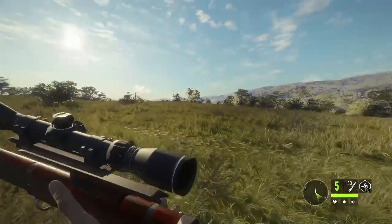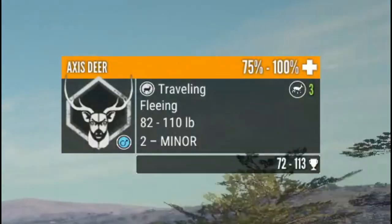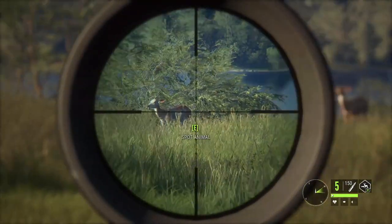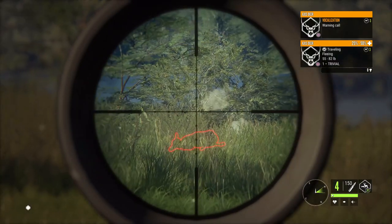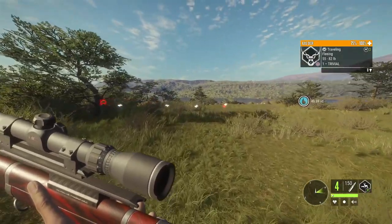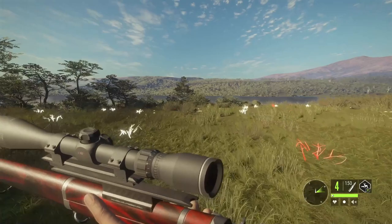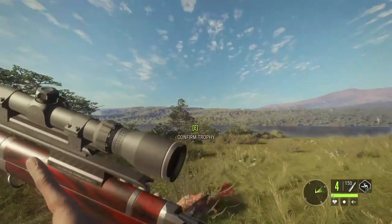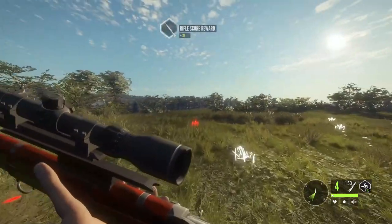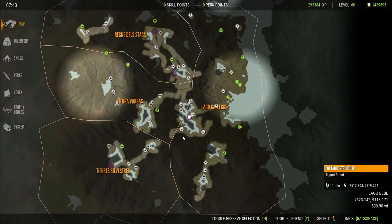The sound indicator turns red when you're really loud. When you spot an animal, the top right shows its health, class, weight, what it's currently doing, and its level. Females are level one. Piebald animals look cool but aren't particularly rare. All this information shown comes from the perks and skill points you have equipped.